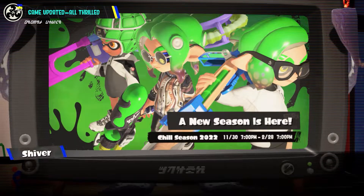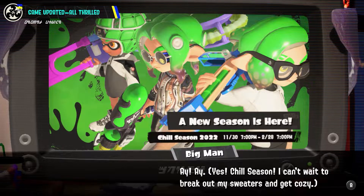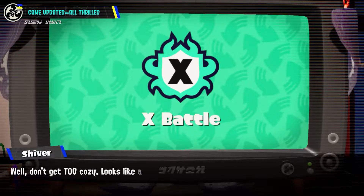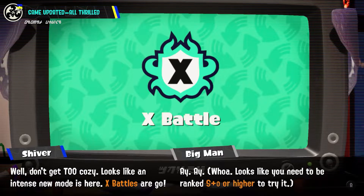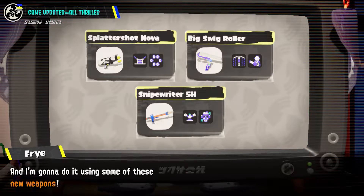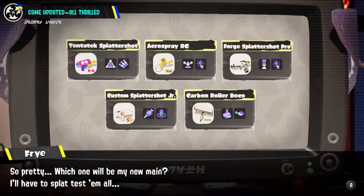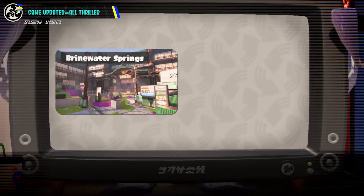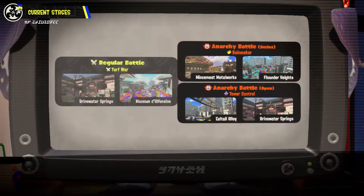An update — wow, how shocking. Oh, chill season, I'm so surprised. I can't wait to break out my sweaters and get cozy. I really need to see a picture of Big Man in a sweater, that would be too wholesome. We got some new weapons and some new kits, thank god, and they added in a new arrow spray kit — interesting. Rinewater Springs and Flounder Heights — they better have Flounder available right now.